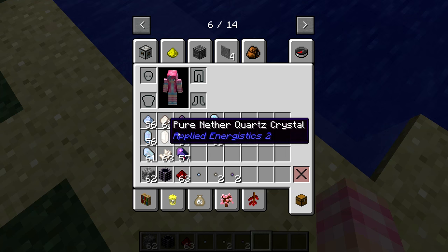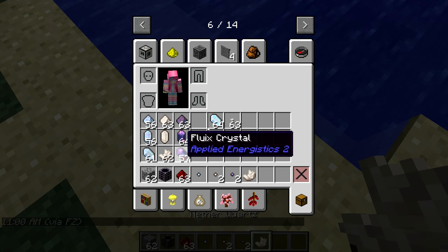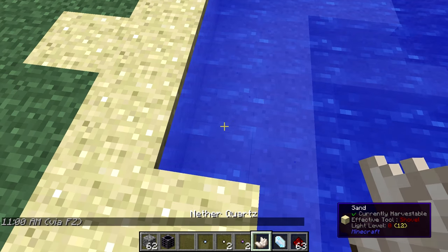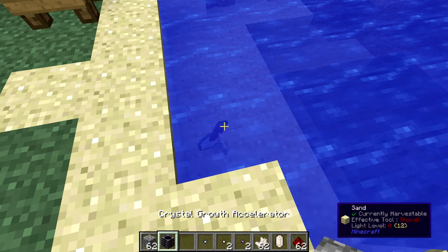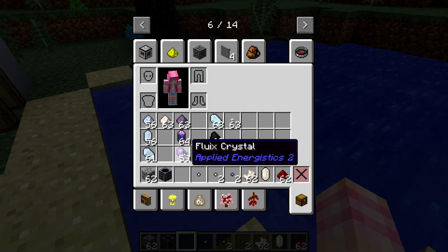So how do we create Fluix? It's actually quite simple. We need some redstone dust, some Nether Quartz, and charged Certus Quartz crystals — it has to be charged ones. We throw these into some water in equal proportions, one to one, and in only a couple of seconds we get Fluix crystals — two of them.